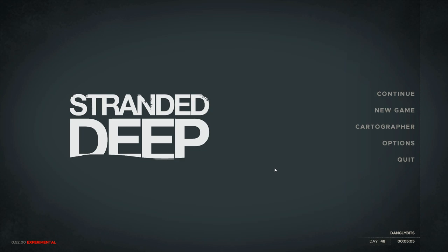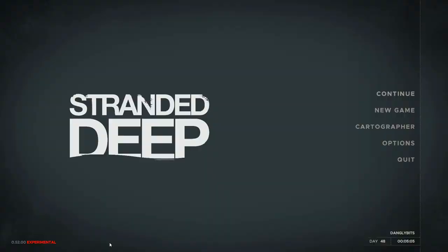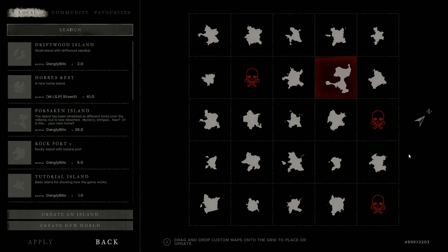Now I'm going to look at one of the first items in the developer notes for version 0.52 experimental — the change they made to the cartographer. This is the new version, and I don't like it personally. I think the colors they've changed it to are way too harsh: black, white, and red. I much preferred it when it was in gray with white — it's a bit easier on the eyes, and even the red stands out quite nicely against it. I'm not sure why they changed it to black.